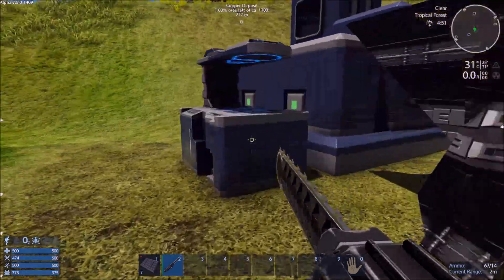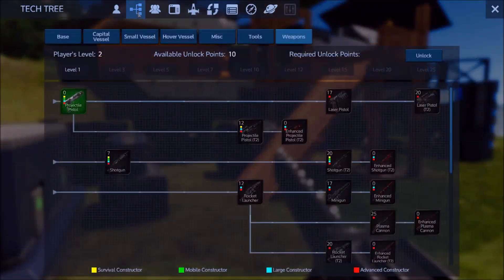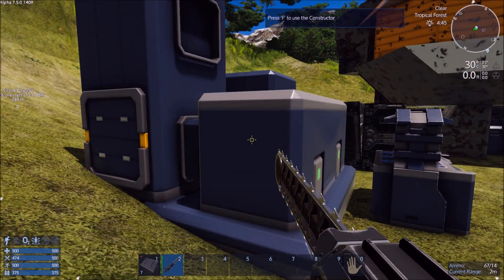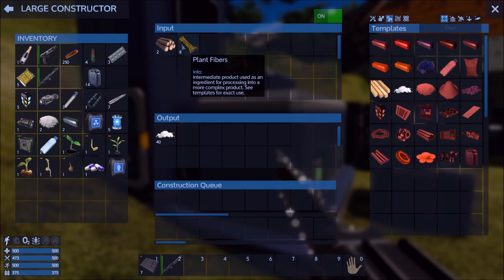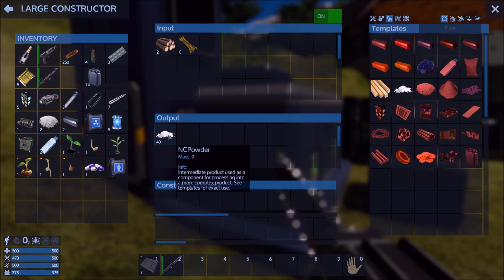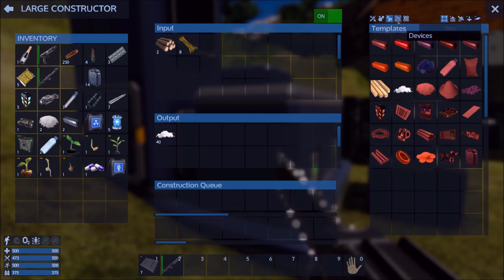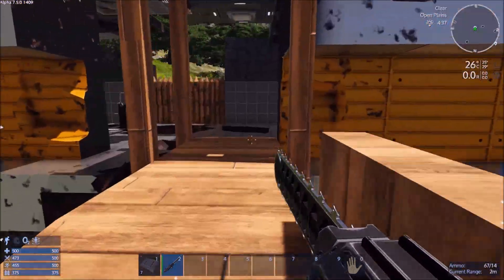I suppose you could go look for fibers, but other places don't have them. You'd have to construct a large constructor before you can build any nitrate powder — I guess that's what NC stands for, nitrate. If somebody knows, let me know. But before you could build any ammo you would need to — I don't know, that's weird.